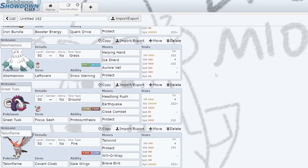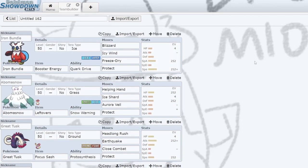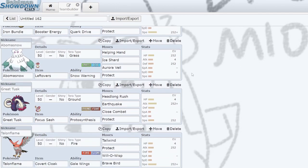Next up, we have Abomasnow for our snow setter. I'm running bulky Leftovers Abomasnow with Helping Hand, Ice Shard, Aurora Veil, and Protect. The defense boost that you get from snow — and this applies to Iron Bundle as well — you get so bulky, and if you stack an Aurora Veil on top of that, it's crazy. I have seen Iron Bundle take a Close Combat in the snow and only take like 50%. Some games you can just straight-up lead Abomasnow Iron Bundle, Tera Ice, Blizzard, Helping Hand Blizzard, and do stupid amounts of damage.